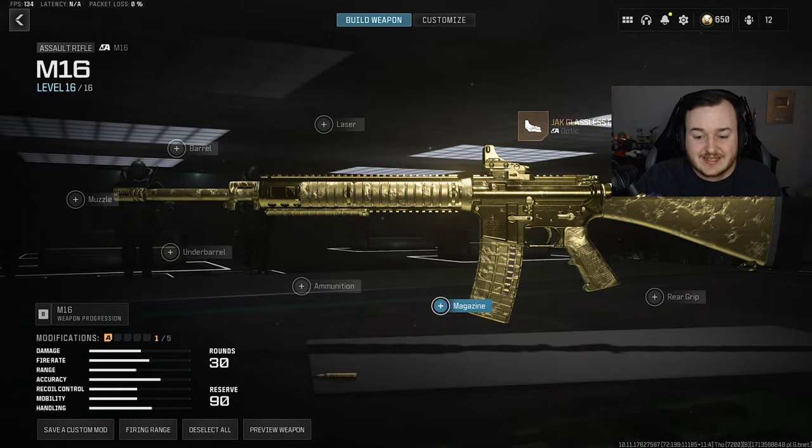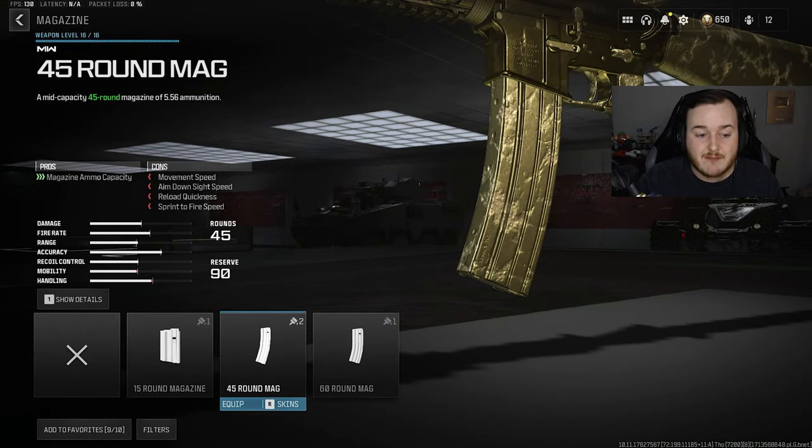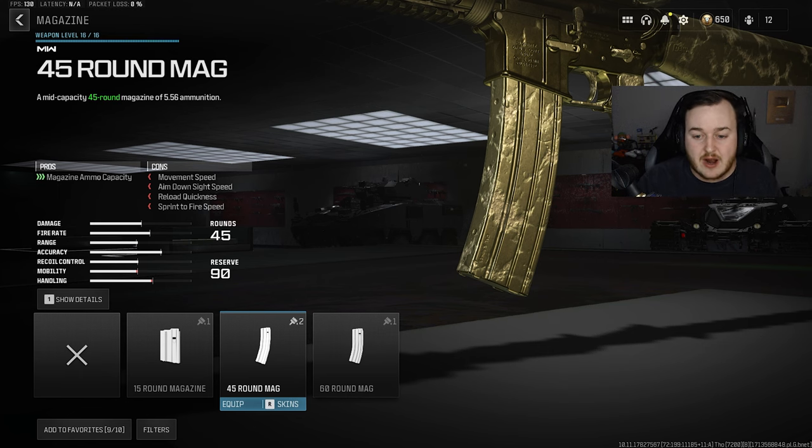Next, we drop down to the magazine and add on the 45-round mag. With this weapon's buff, they made the fire rate faster sometime around Season 4 or 5, so you need a larger mag. Having this on means we don't have to fly through ammunition, we're not reloading all the time, and we don't slow our flow down. So we're throwing on the 45-round mag as our second attachment.